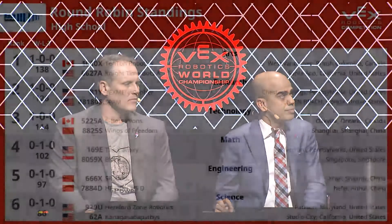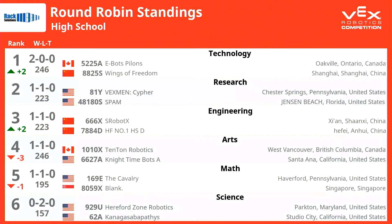Now that everyone has played two matches, let's take a look at where our rankings sit right now. There we go with our updated rankings. Technologies is in first and the only team who is undefeated. We have a four-way tie at 1-1 that's going to shake itself out as teams play more matches. Science division playing those really great defensive strategies — it's just not working out so far. But we know the teams in the Science division, 929U and 62A, are definitely going to adapt, and the other teams will be adapting as well.